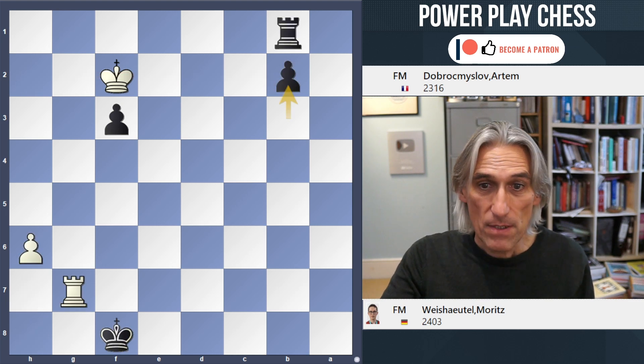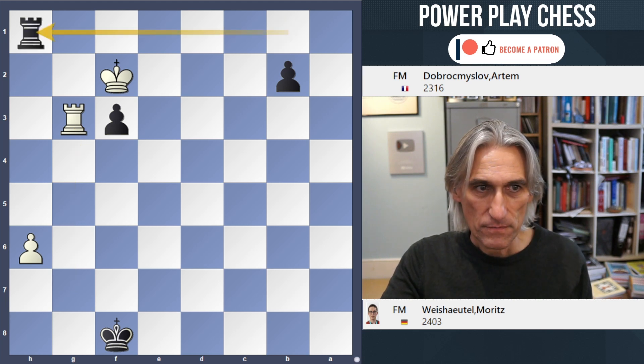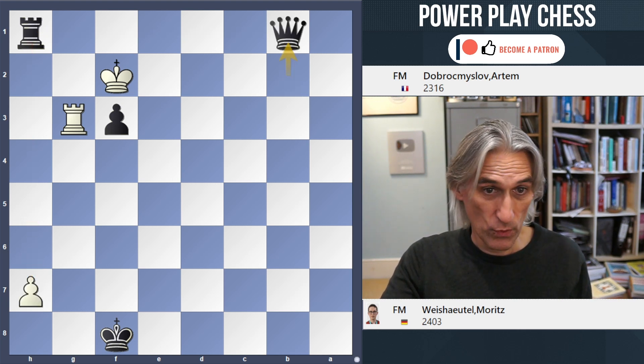In the game, white actually played rook g3. But rook h1 was very simple — just go behind that pawn. And the game finished: h7, queen.